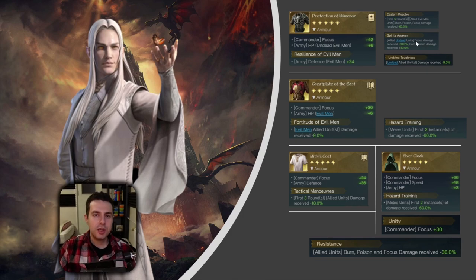In case you don't need to fear elemental damage, you can protect your undead units with Undying Toughness - flat damage mitigation of minus 9% damage received for 10 rounds, be it physical or elemental. The Great Plate of the East is kind of similar to the Protection of Numenor but with less focus and unfortunately no plus HP for your undead units. As special effects it has Fortitude of Evil Man and Hazard Training, which mitigates the first instances of damage received by 60% but only for melee units. I still think Protection of Numenor is the winner.